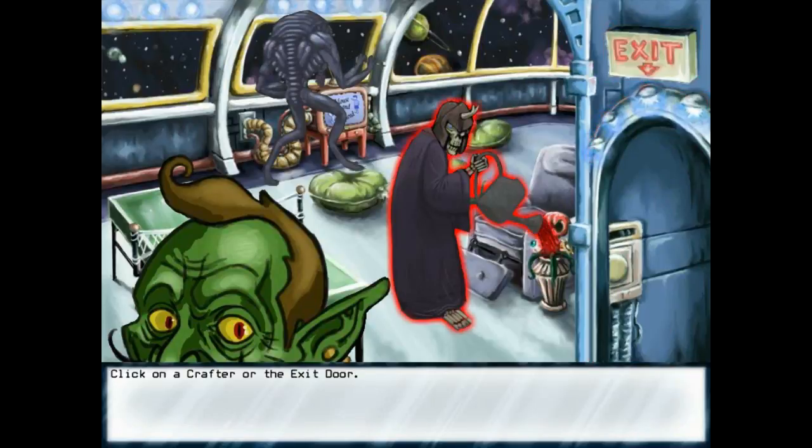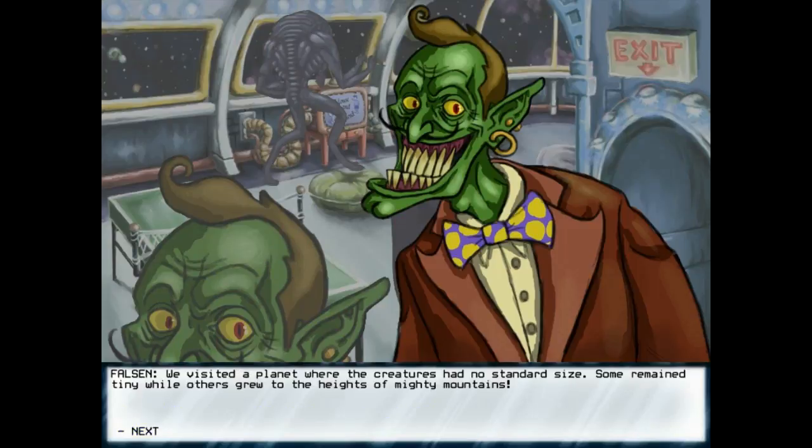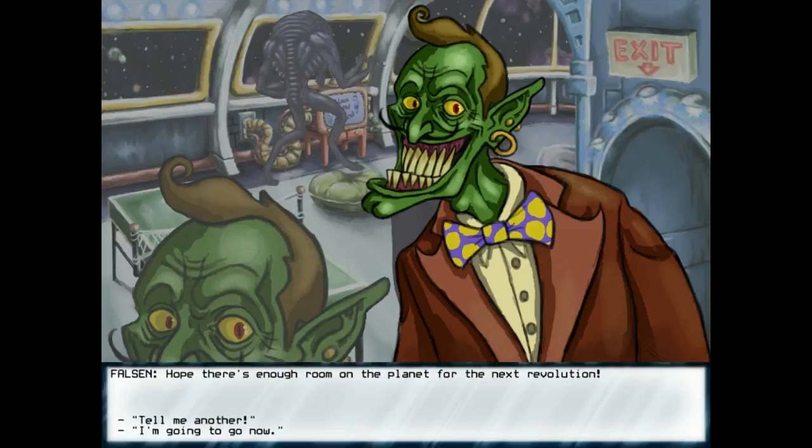Hey, Falson, you're kind of in my business. Hi, friend. Tell me about some of the places you've been. We visited a planet where the creatures had no standard size — some remained tiny while others grew to the heights of mighty mountains. Naturally all the big creatures tried to enslave the small creatures, leading to a massive mini-uprising. The tiny creatures fused their bodies to become larger than all the tall creatures who had opposed them. The now-larger creatures immediately seized control of their former tormentors, reversing their roles completely. Hope there's enough room on the planet for the next revolution.